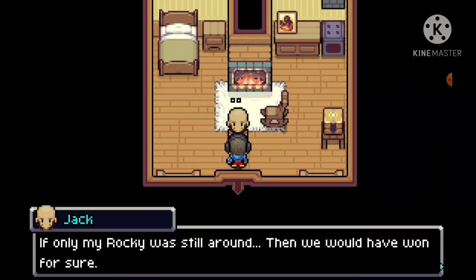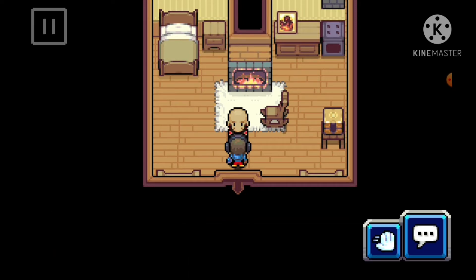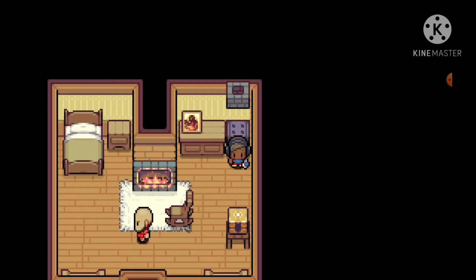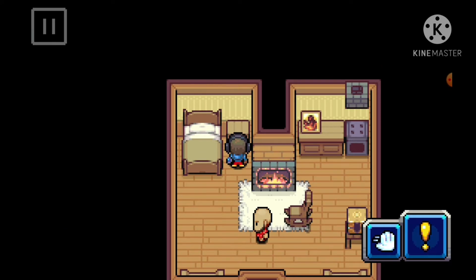If only my Rocky was still around. An NPC is asking for a Coromon called Rocky — he's in some city, I don't even care. I want to find a secret in this house. There's a gold chest — what's this? A cake. Is that it? There has to be something else.